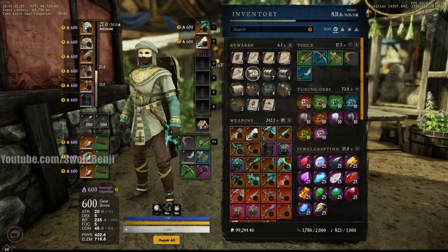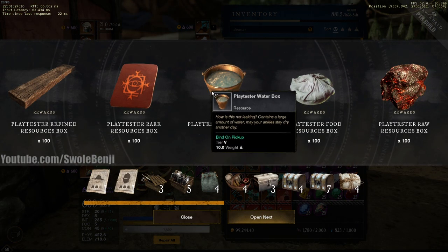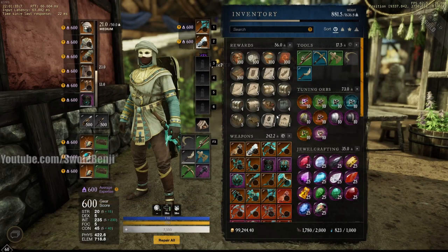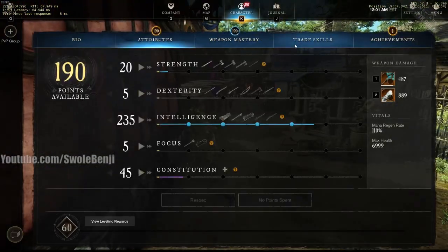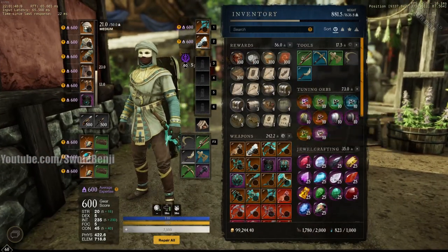There are also resources for testing aptitude — crafting material boxes, water boxes, food resources, raw resources — all for testing crafting. You can get on here and check it out. Trade skills are all level 200 on this character. I don't even have 200 in everything on my live character, but on the test realm everything is maxed.